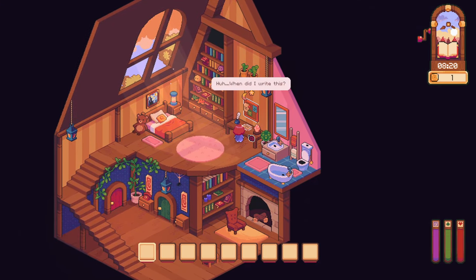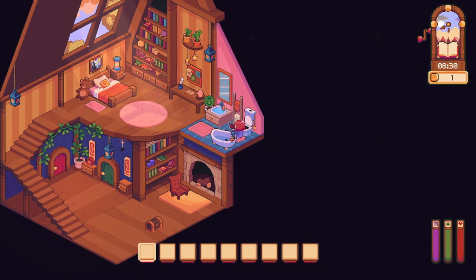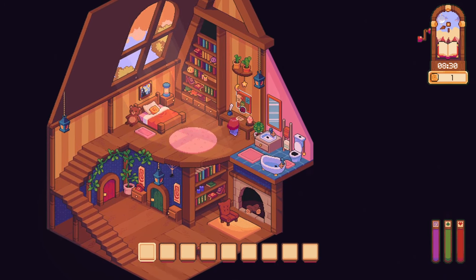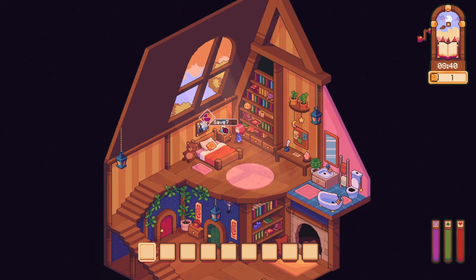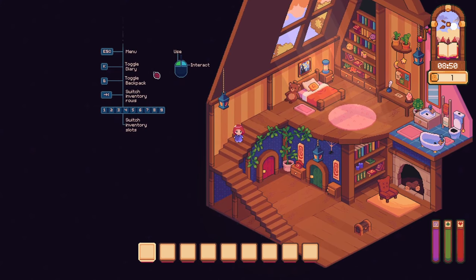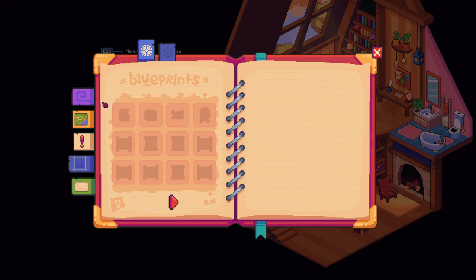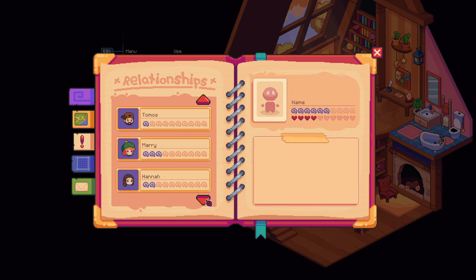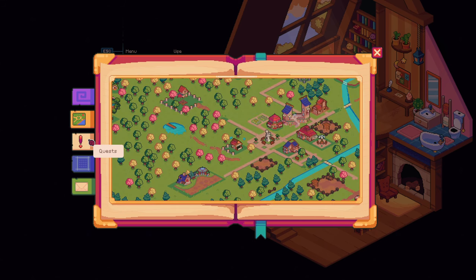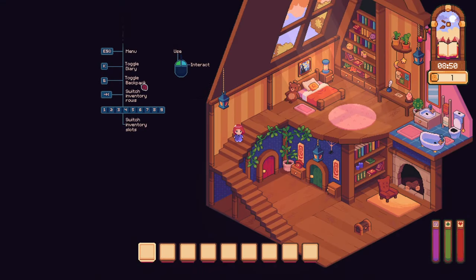I got a gold for looking at that. A cute little working bathroom — all the sink works. We can save. Okay, menu: diary, blueprints, excellent, relationships, the map, quests, mail.